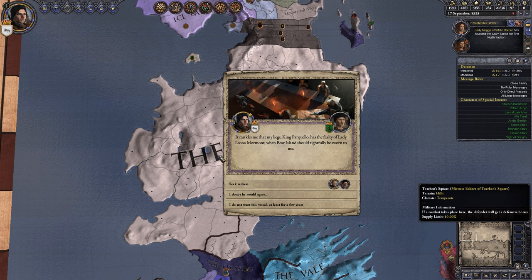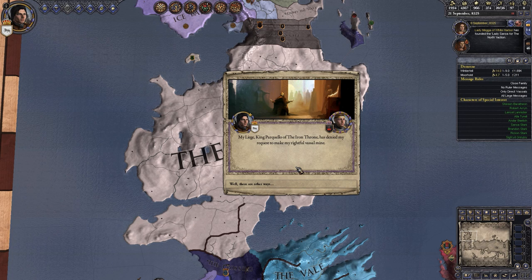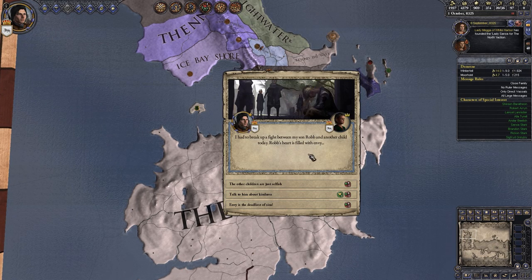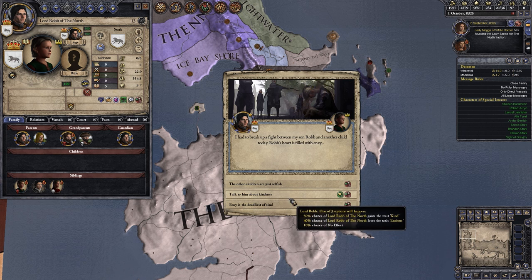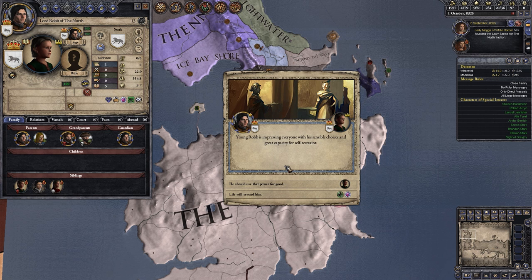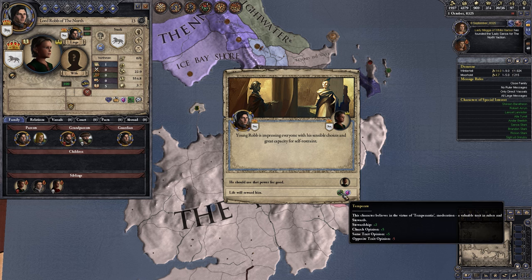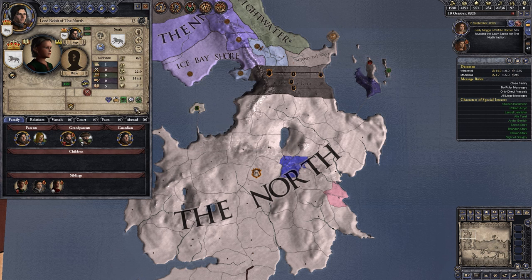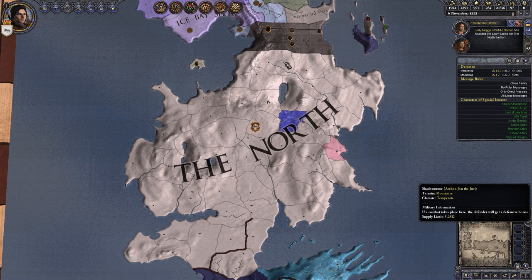It rankles me that my liege King Perquello has the fealty of Lady Leona Mormon, and Bear Island should rightfully be sworn to me. I'll seek redress. My liege has denied my request to make her my vassal. I had to break up a fight between my son Rob and another child today - Rob's heart is filled with envy. We can talk to him about kindness. Young Rob has impressed everyone with his sensible choices, and we choose to teach him to be just. Though it seems he became temperate instead - I'm sure I clicked the right one.